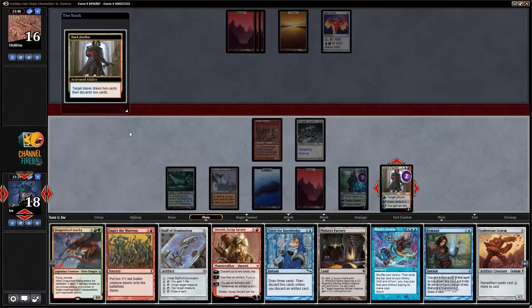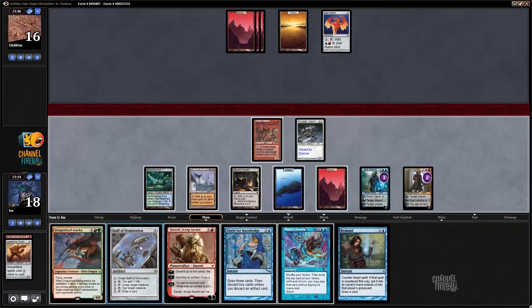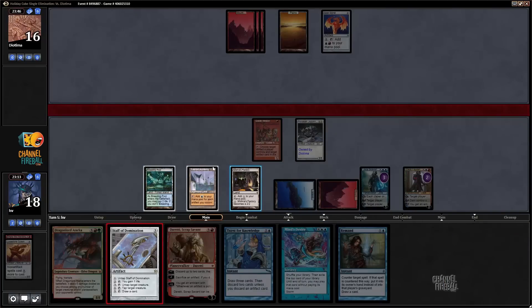What do I want to discard? Discard Staff because I can weld that in, and I can also weld in Lodestone Golem, which is kind of sweet. I think I just discard Empty the Warrens and discard Lodestone Golem, because my plan is to weld it into play, play Mishra's Factory, play Staff of Domination leaving enough mana up for Thirst or Remand.